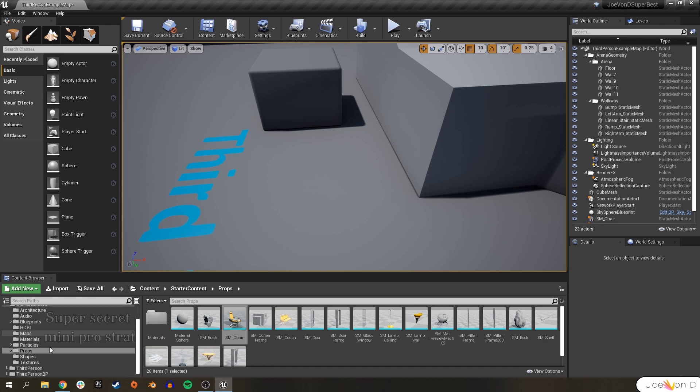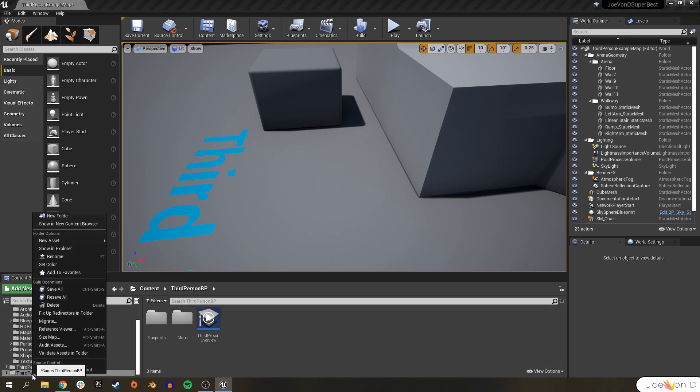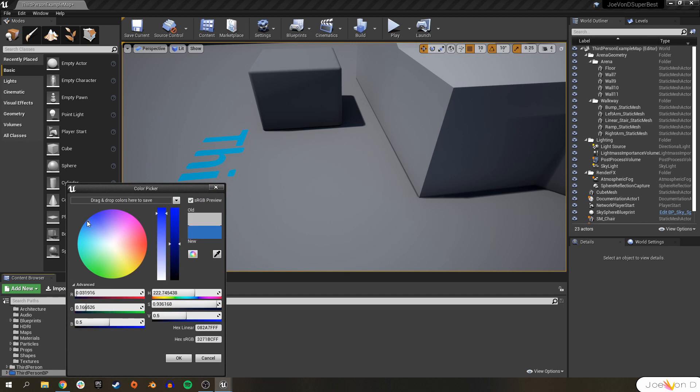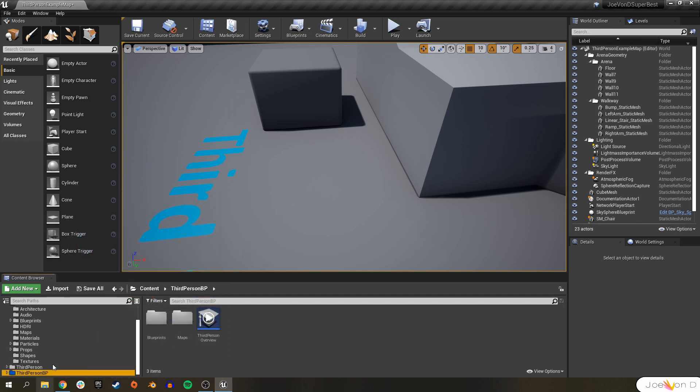Before I forget — don't forget to color code your folders. You can right click on them and go ahead and set color to whatever you want. For blueprints, I normally set it to a nice blue. That way it's easy to find, and trust me, it just speeds things up a lot.